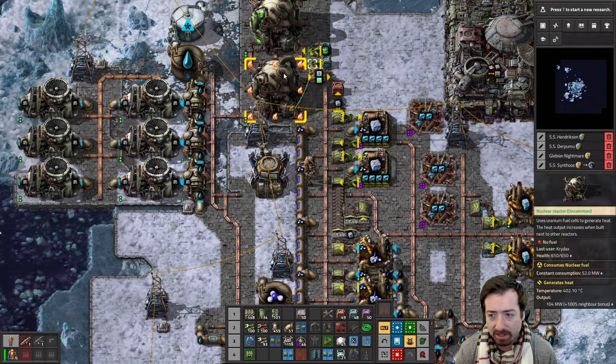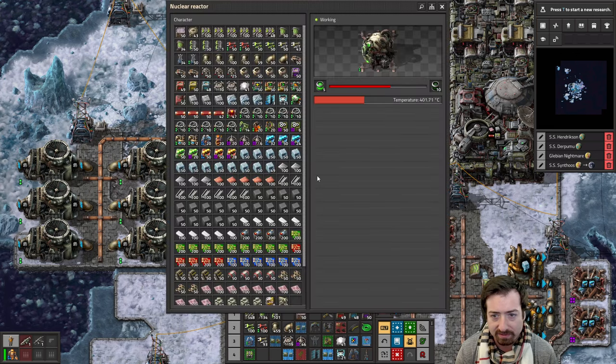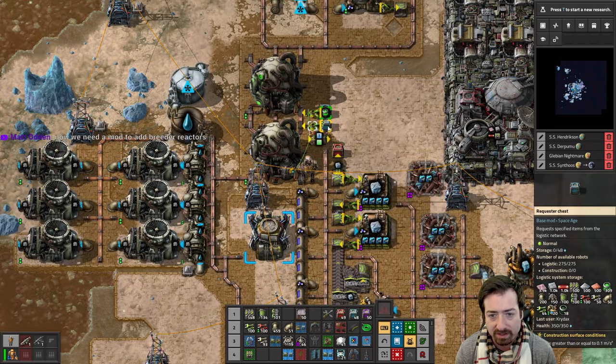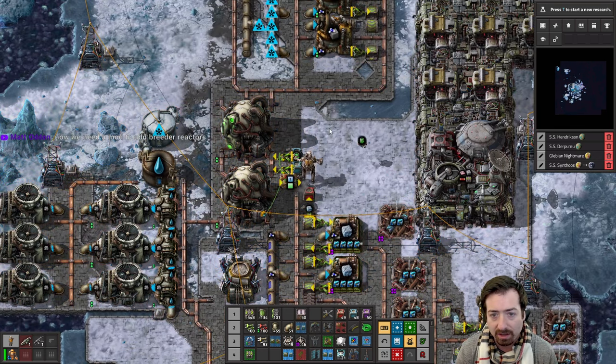Nothing's running — I broke my power. We need to fix some things here. We don't have power. We don't have fuel cells in this. Why not? Oh, I just never requested the fuel — so that's part of it.